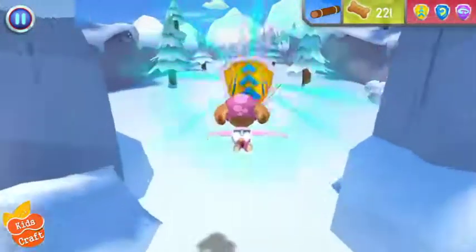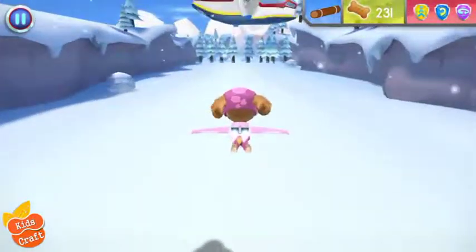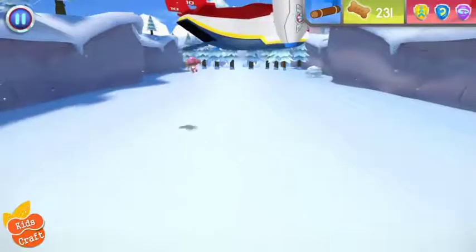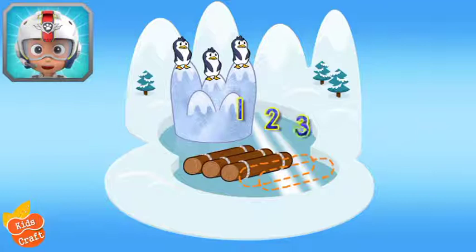Way to fly! Speed boost! Jets! Awesome! Now Skye has one, two, three logs! There's only two logs left to find! Keep flying to find them all, so Zuma can build a raft!